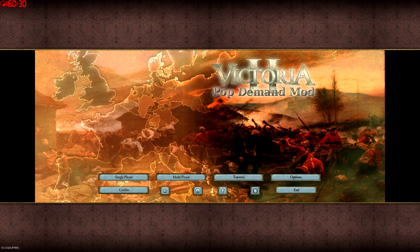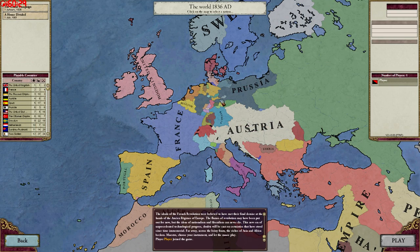Coming in at number two for the greatest Victoria 2 mods ever is the Pop Demand mod. This mod is not as extensive as the last one, but it adds a lot to the game. It does a full economic rework, as well as adding a bunch of new decisions and stuff. At the end of the game, there is a whole new entire war mechanic. It's really cool.